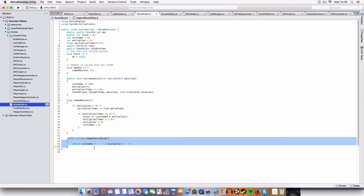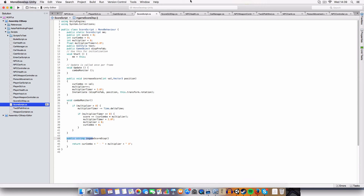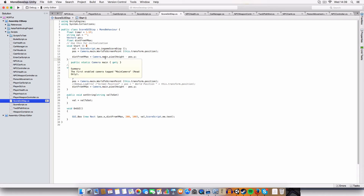We also have a string which basically returns the current combo and a dash and the multiplier with an X, just to display it. This is used by the score GUI script. The score GUI script has a timer to count down how long it should exist before destroying the object, the string which is what it displays, and the distance from the top of the screen in pixels. Basically it sets the value to whatever the score and multiplier was, which we got from that string.